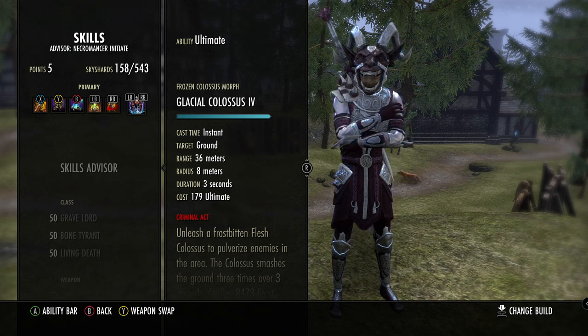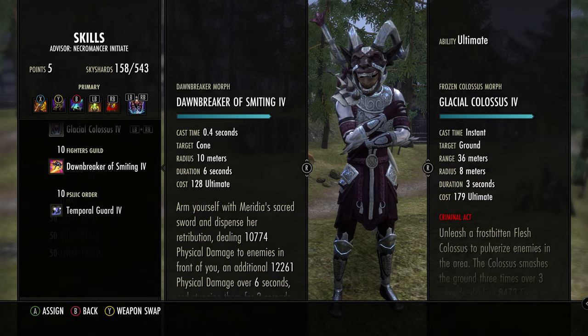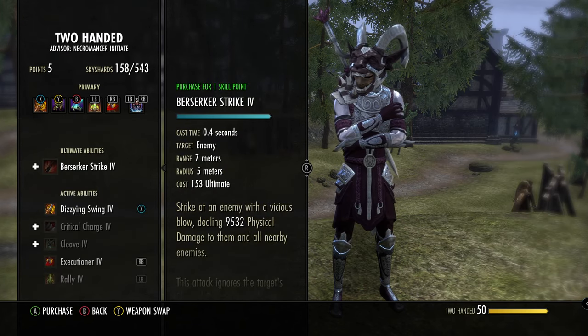Colossus for the ultimate — this is also a flex spot. I've just recently started using Colossus and I'm really liking it, but Dawnbreaker is tried and true. Either morph of the 2H ultimate is also very good.